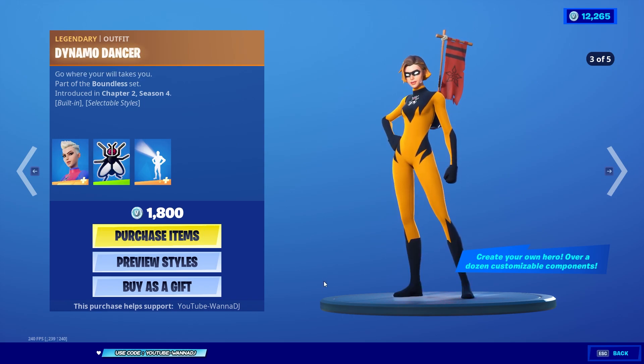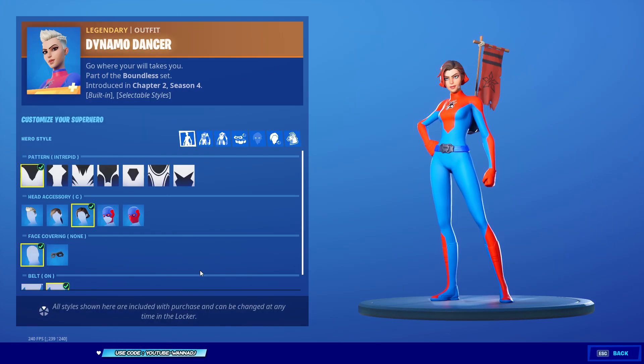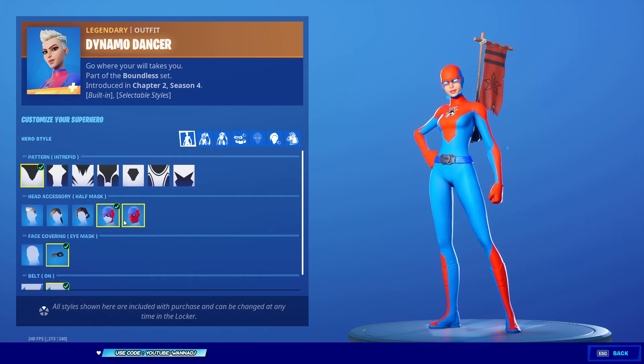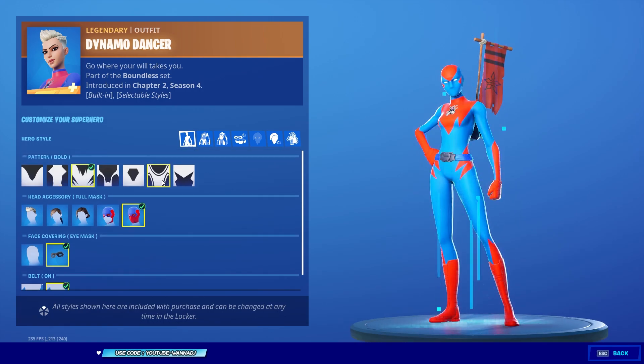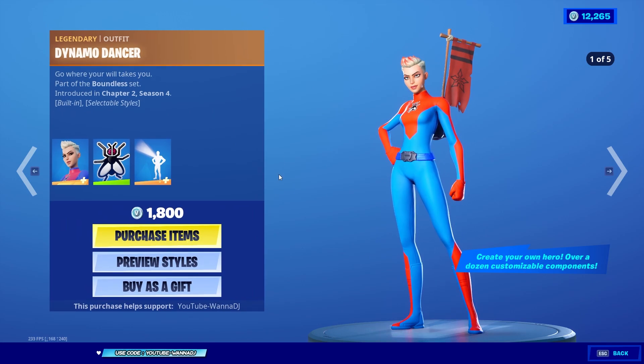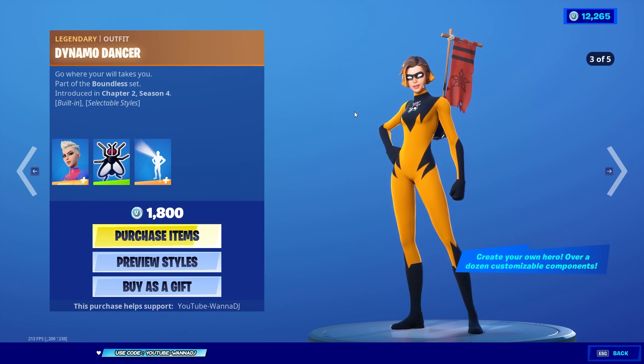Dynamo Dancer also comes with the Heroes Beacon built-in emote. The customization options are pretty similar — the hairstyles and masks may differ, but overall you have the same options. The main differences are the face of the skin and the model of the outfit. We can preview all the possible options you could come up with on this one, and it looks pretty nice.